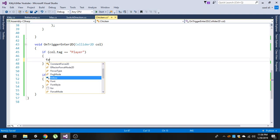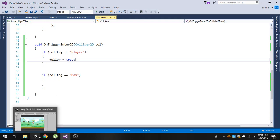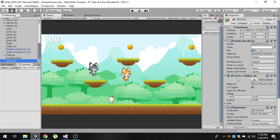Simply set `follow` to true — it means now the chicken can follow our player. Save it and play the game. Remember, for this you have to have a collider on your chicken and its `Is Trigger` property should be set to true.